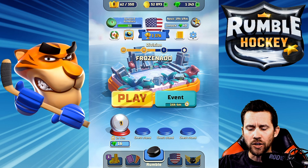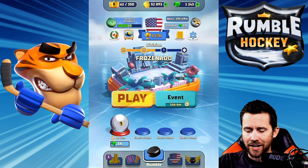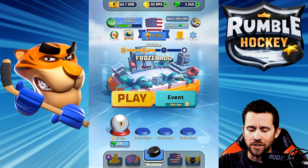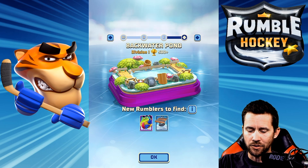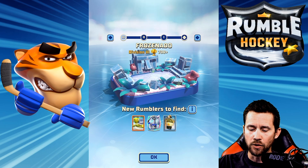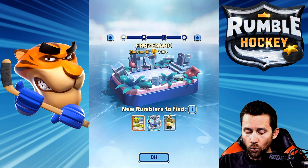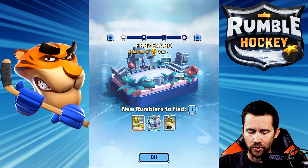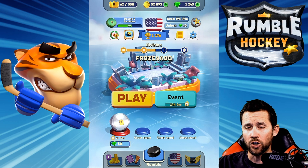You're scoring goals to get trophies and crowns. There are different arenas — it's basically divisions. You start off at Breakwater Pond and move up to Frozen Auto. I'm right here at 700-plus trophies, which is really cool. As you jump up to different arenas or rinks, you get new rumblers you can find.